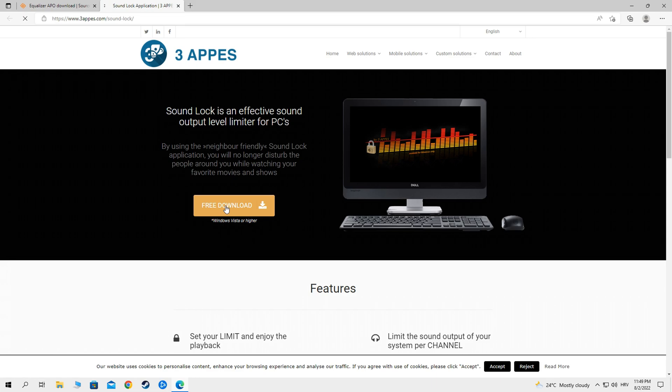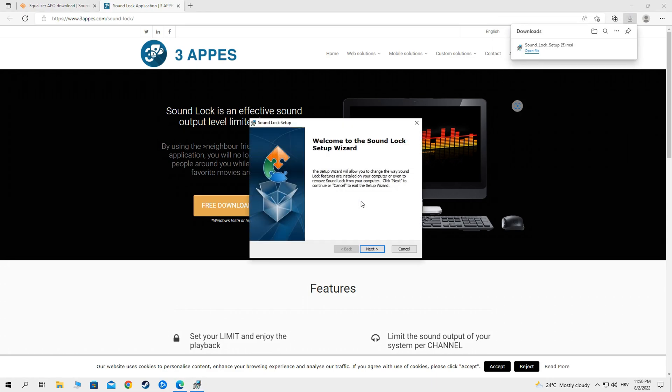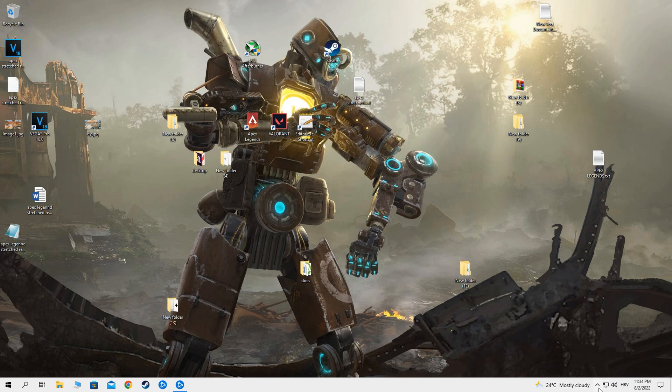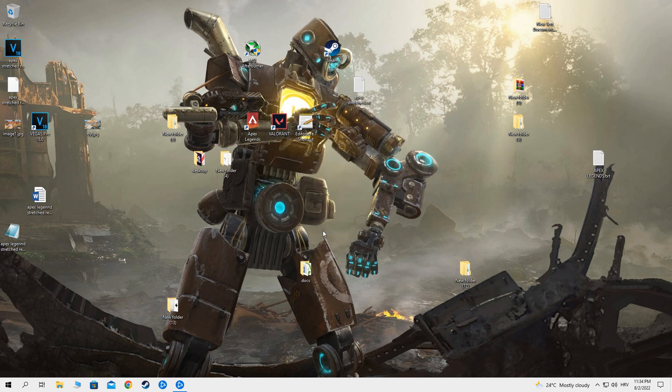Now download Sound Lock software — link in the description — then install it. Open the software, go to settings. Set output software device — that's your headphones. Set filter mode to filter master, and copy all other settings. Save it. Be sure the software is enabled.